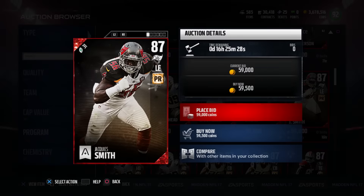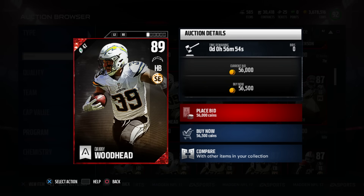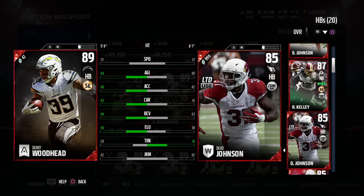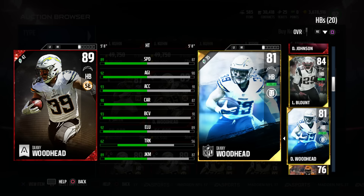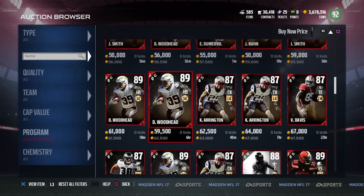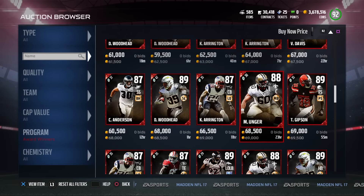Is that Jaquan Smith? Jaquez Smith. Danny Woodhead — I would love to get Danny Woodhead on my team for a third down running back. I think I still use his. Yeah, I still use this one as my third down running back because we are all gritness. You need to have a little bit of grit on your team, guys. Kyle Arrington with the LD chem — it helps a little bit.